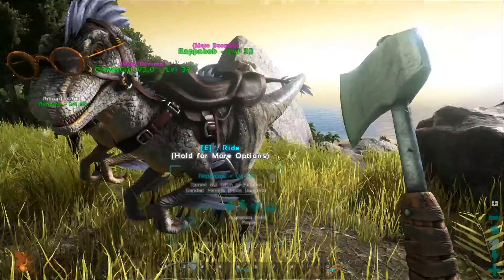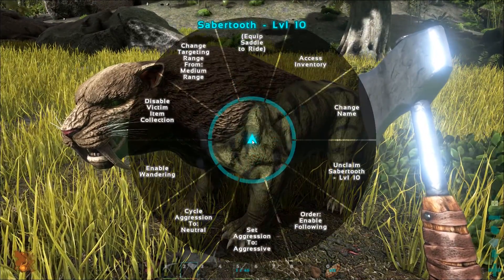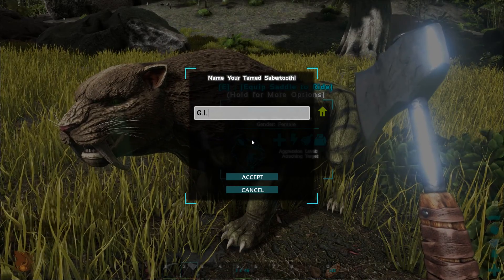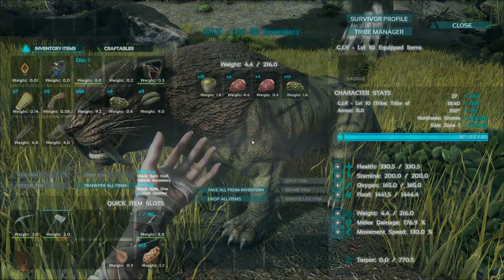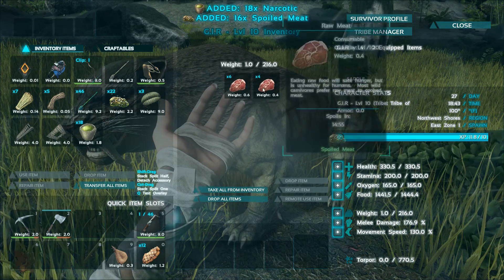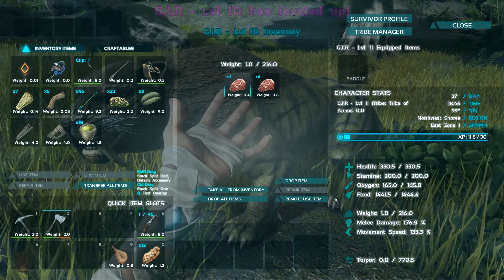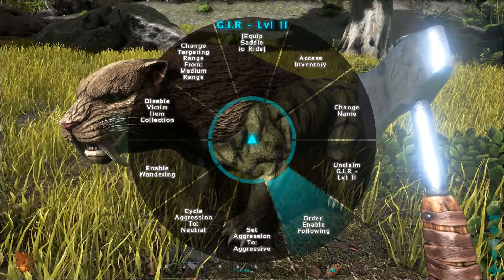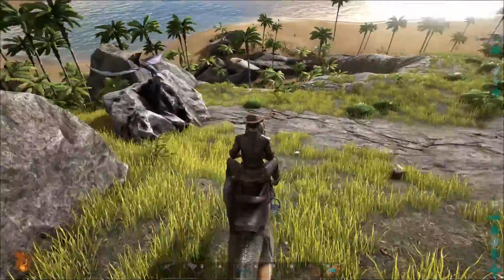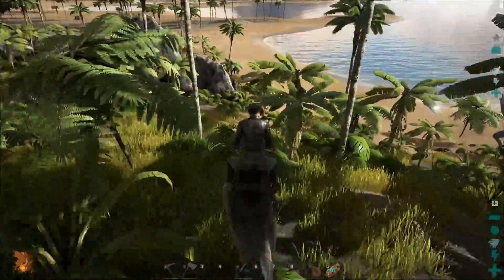Hello friends, welcome back to ARK Survival. We've got some new friends: this lovely Argentavis and a saber tooth — one of each. Not sure what to name them. I can't remember what I called the first one, my first eagle. We traded mounts too — there you go, you're welcome buddy.